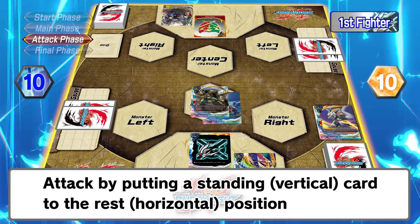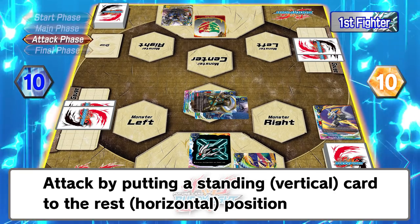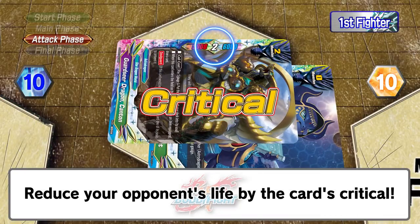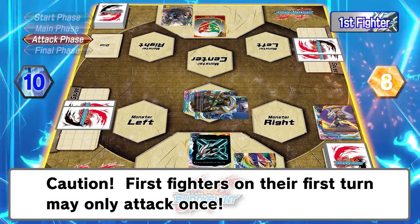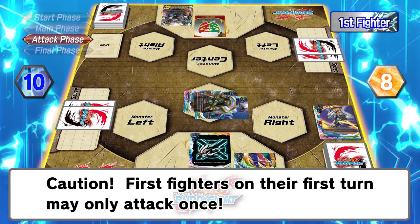Attack phase. Let's attack our opponent. By resting our cards, we can attack. When we attack our opponent, we reduce our opponent's life by the critical of that card. However, the first fighter may only attack once on their first turn. So the first fighter's turn ends here.